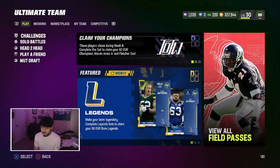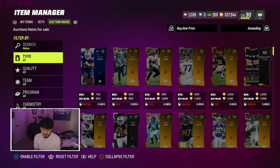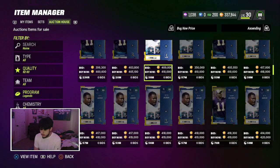Clay Matthews and Jeff Saturday. I do like the picks. Clay Matthews always plays really good in Madden. I want to say Keith Jackson's pretty good too. I just don't know how tall he is - that's legit all I care about in this game now, is height. I also want to pull a redux. I still haven't pulled a redux and I really want to do that.